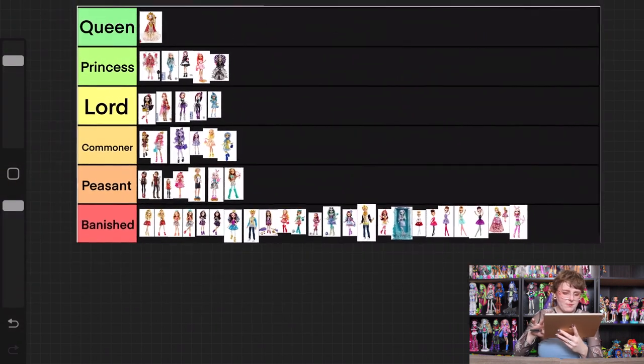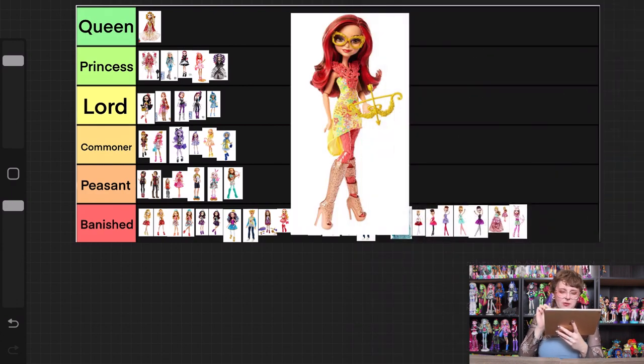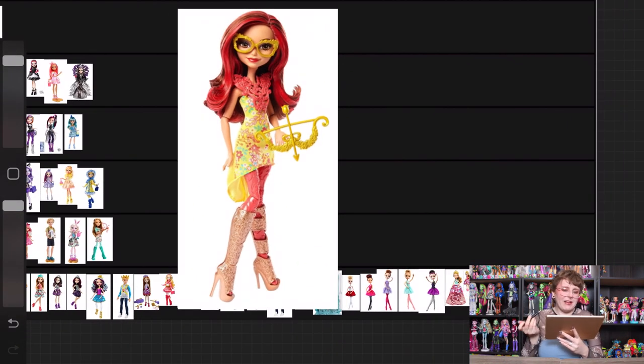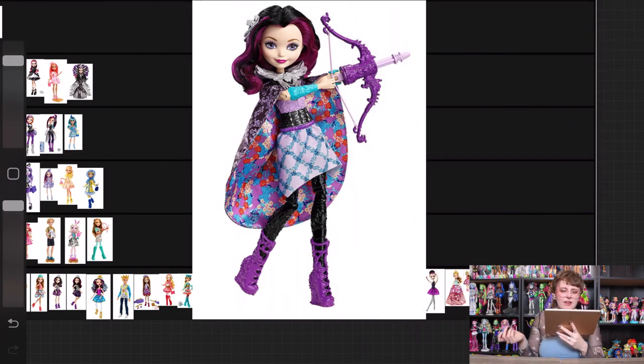Rosabella from the archery club line — historically I have not liked the Rosabella Beauty dolls, so she's already at a disadvantage. The only thing I kind of like is the shoes; I think it's a really cool color and they'd have been awesome on a doll from earlier in Ever After High's releases. But I don't like them on Rosabella and I don't like anything else about this doll, so she's also banished.